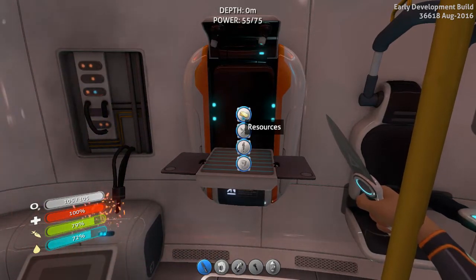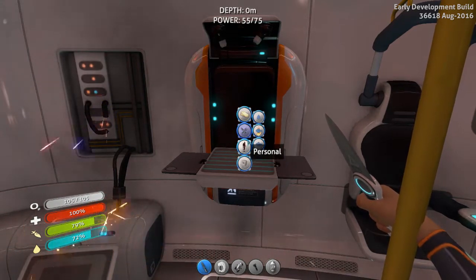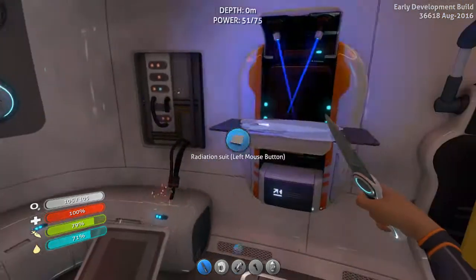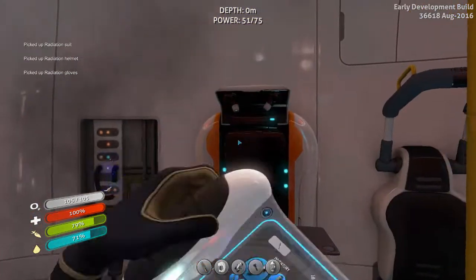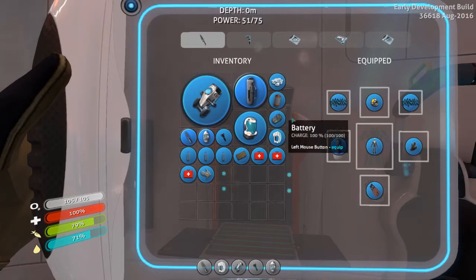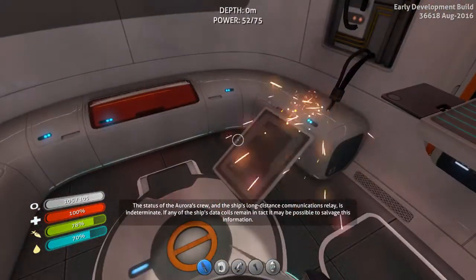I don't even know where the Cyclops blueprints are anymore. In my first playthrough it took forever to find that thing, and by the time I had it I was sick of looking. But hey — radiation suit, radiation gloves — I have the suit and the helmet, so pop on the helmet and we have the full radiation gear!